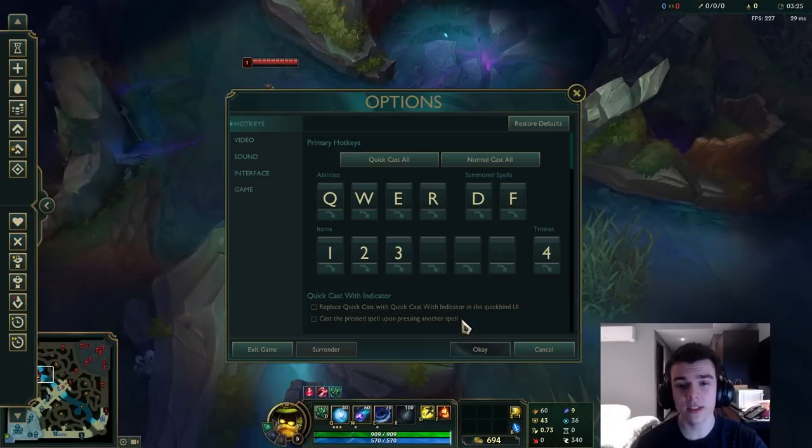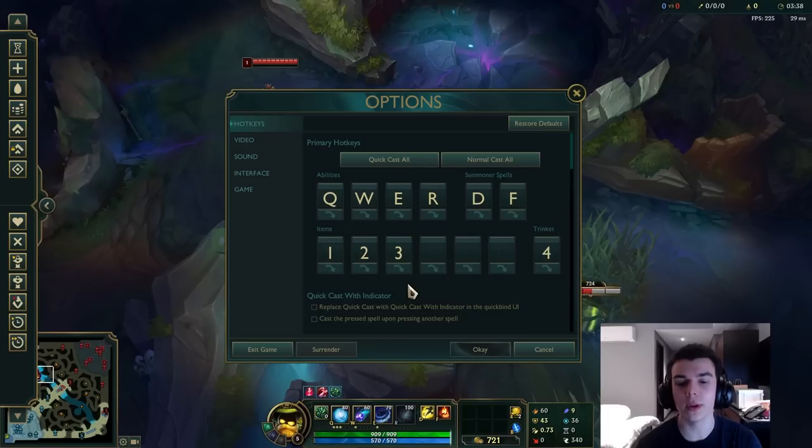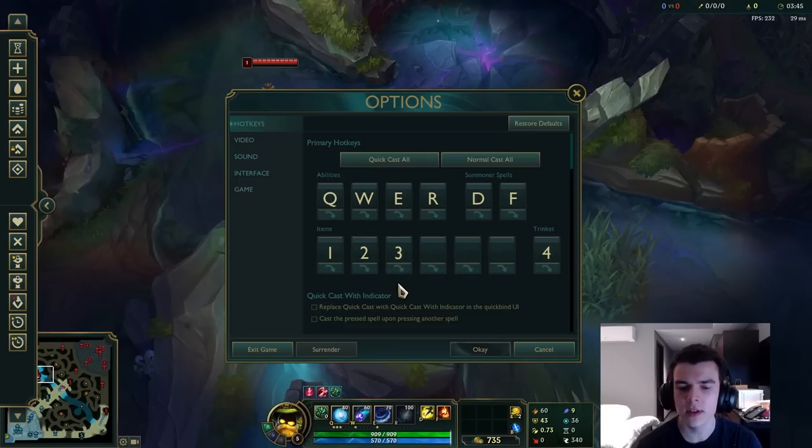Getting started with the hotkeys, for the most part you can leave everything as default. I just use QWER, D and F for my summoner spells, and I only have three of my items bound. I find that when I play mid I never really need more than three active items, although if you play support where you have wards, pinks, and active items on top of that, you might need more.